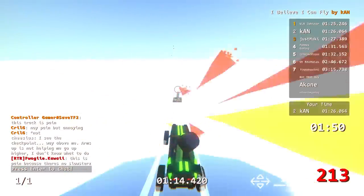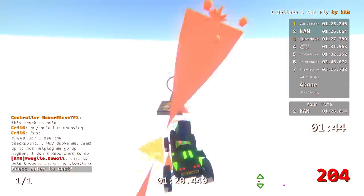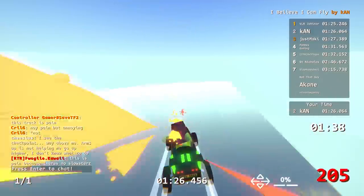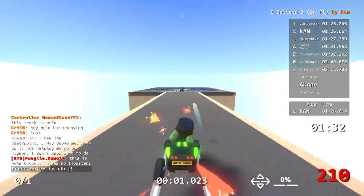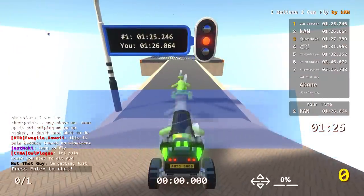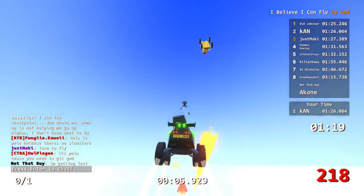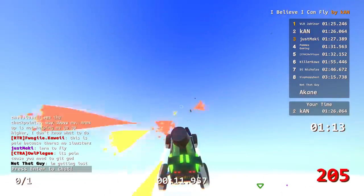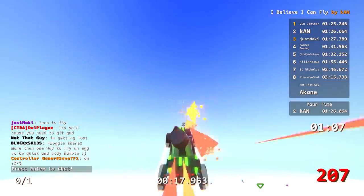I think I'm coming in too low and I can't seem to pitch up. My hands up — pitch up, pitch up. No, I undershot the finish — I went too low. One more shot at this — this is one shot, one opportunity. I'm pretty good at flying, I'm just not getting lucky. Someone's like, this is pain because there's no slowsters. And someone's like, it's pain because you need to get good. It's like, that's like saying this is pain because this track isn't the layout I wanted. I built the track the way I built the track — deal with it.